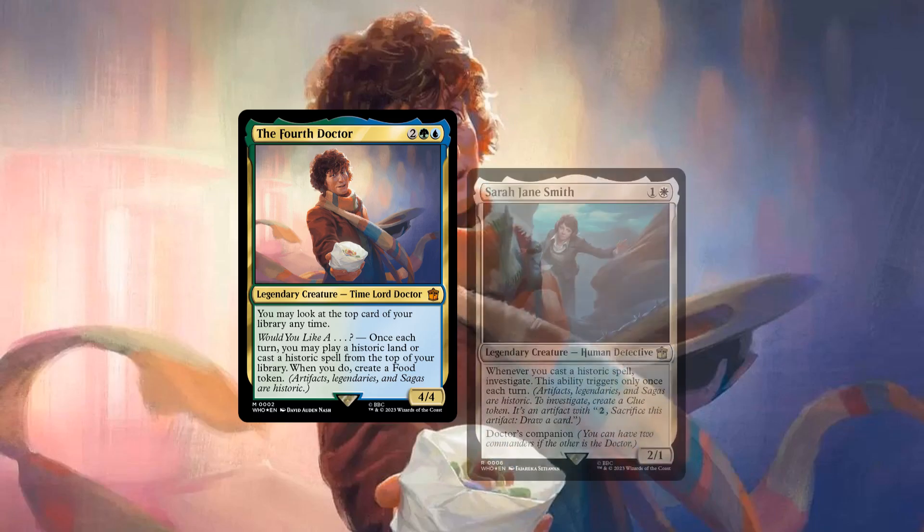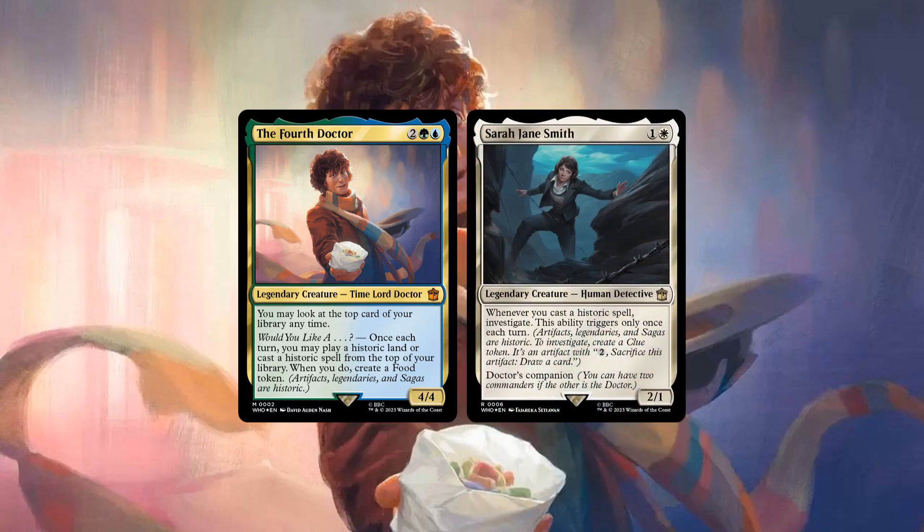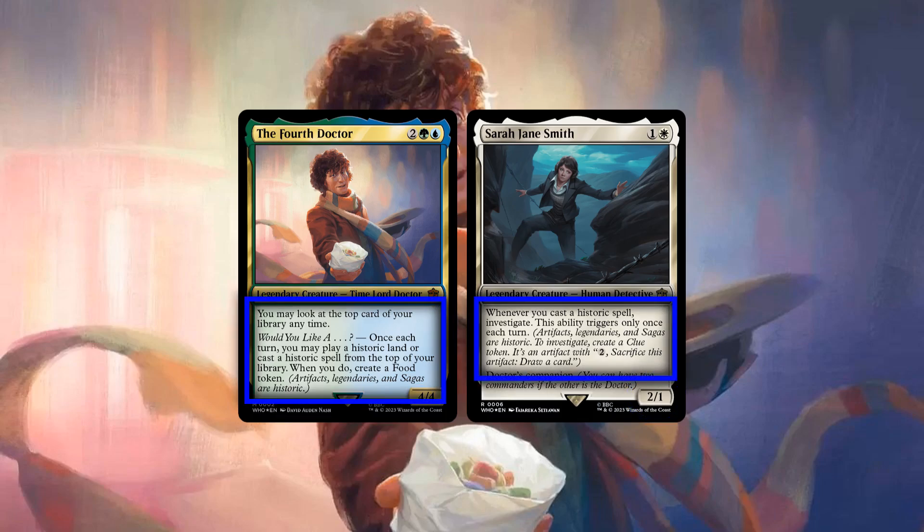His companion Sarah Jane Smith is a 2/1 human detective that costs 1 and a white, and whenever we cast a historic spell, has us investigate, limited to once each turn. Taking a look at their core stats, the Doctor is sporting a mid-weight CMC and average stat block for his cost, while Sarah has a low-to-the-ground CMC and low-toughness stat spread, and their abilities, when combined, allow us to generate value off of any historic spells we cast by creating artifact tokens.